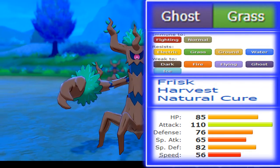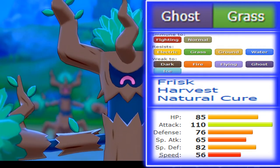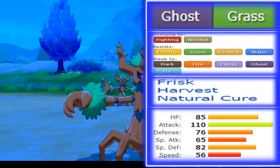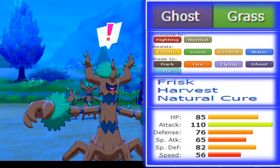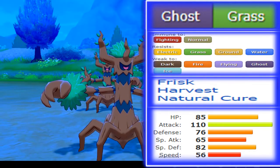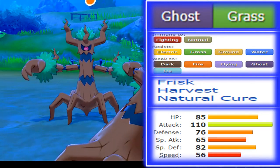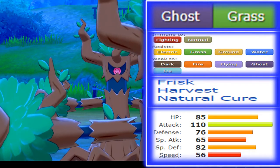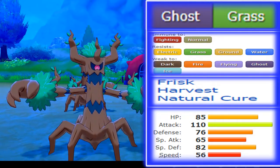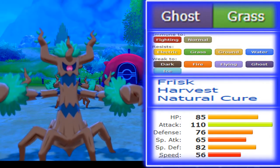Then Generation 6 Pokébank opened up, and Knockoff became a widespread plague. While Knockoff is one of the key moves of this generation, it pretty much defined Trevenant's downfall — all of a sudden the Harvest set was not only weak to Knockoff, but it lost its main niche to stall Pokémon. Because all of a sudden it lost its stall viability — all it used was Leech Seed as its recovery with Protect, and it was hardly as reliable.